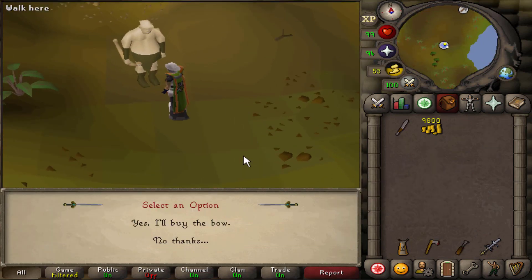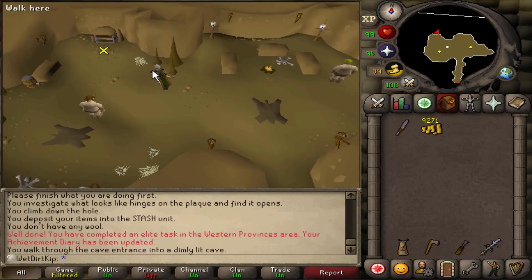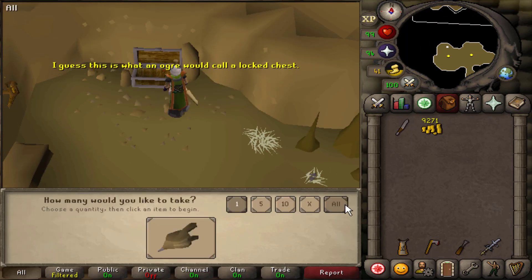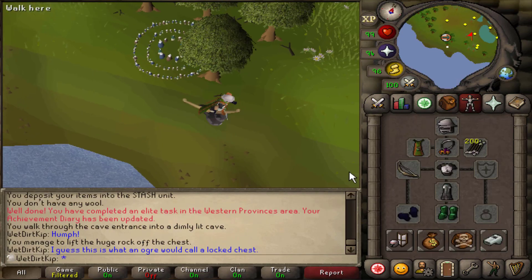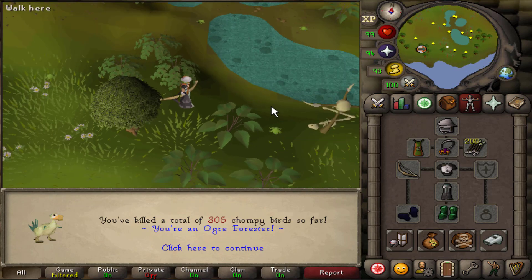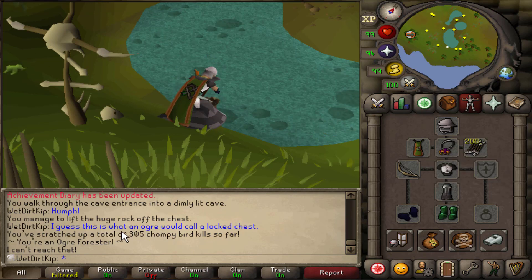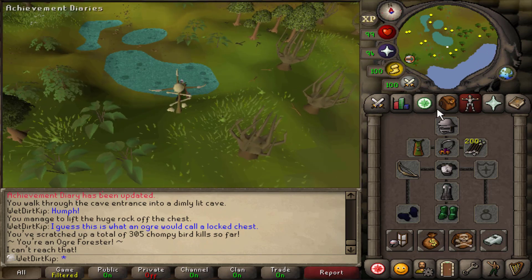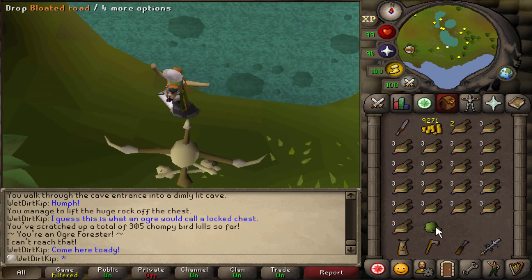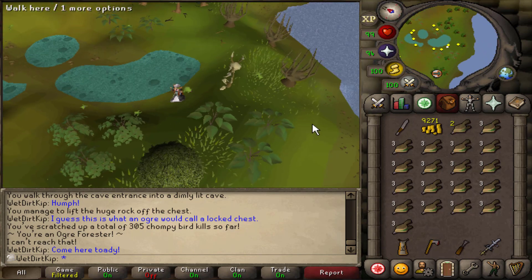We can buy the Ogre Bow back for a little bit over 500 GP, and then grab the Bellows from inside here. They did a change where you don't have to do the drop trick anymore — you can just grab all. That's really convenient. We have to get to 1,000 Chompy kills for the Diary, and at the moment we have pretty much 300, which is what we need for the Hard Diary. We have 200 arrows right now. If you don't know how this works: first we fill up the Bellows, catch a Swamp Toad, drop it, and wait for the Chompies to appear.